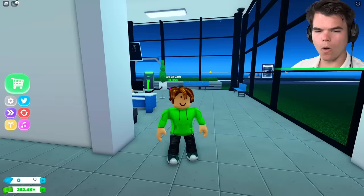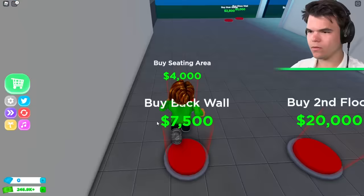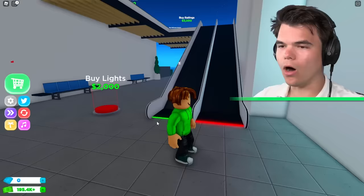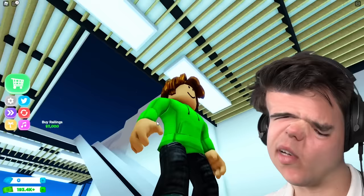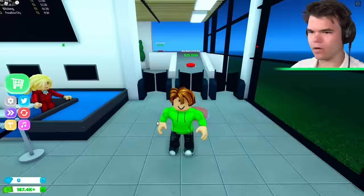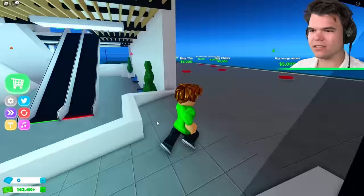We have $260,000 — buy a glass wall, buy a stair ramp. Look at this — we got an escalator with lights. This is the security area where people can scan their boarding pass and then walk up the escalators.